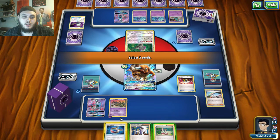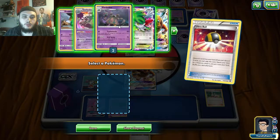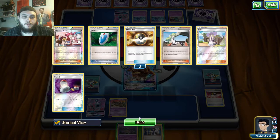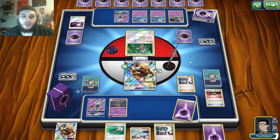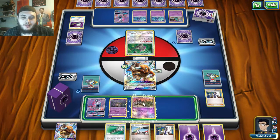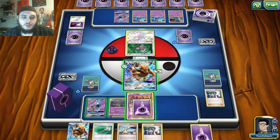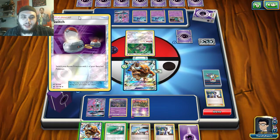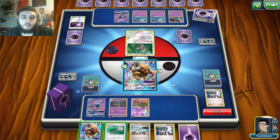Do I want to discard Choice Band? I think discarding is fine. We'll grab Garbodor. Can we get a knockout here? One, two, three, four — we're doing 100 damage. A deck like this is kind of new territory for me. It's kind of slow but not as slow — if that makes any sense. Whatever, I'll just attach this here. It's not a knockout, which is a little unfortunate. I'm only doing 100 damage and we didn't get a DCE either.